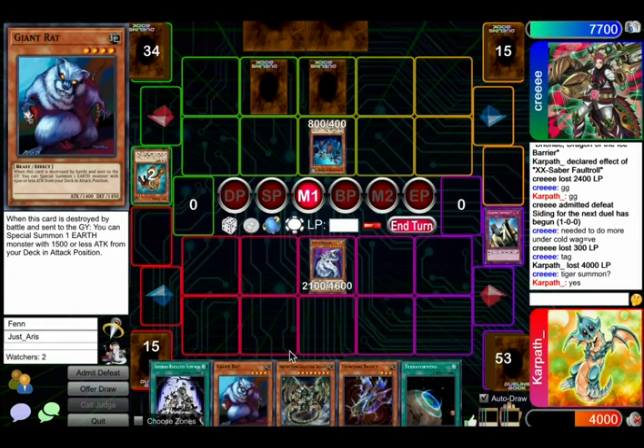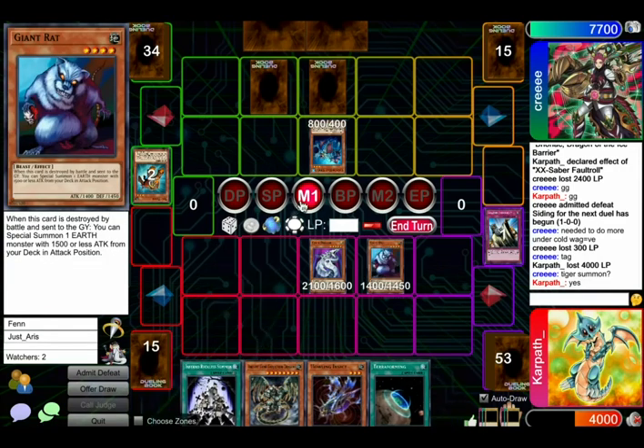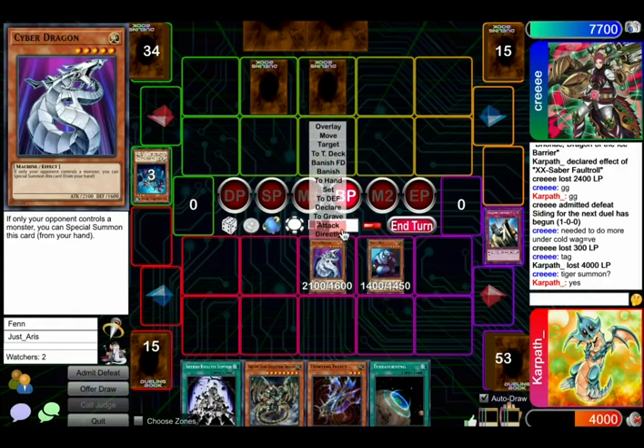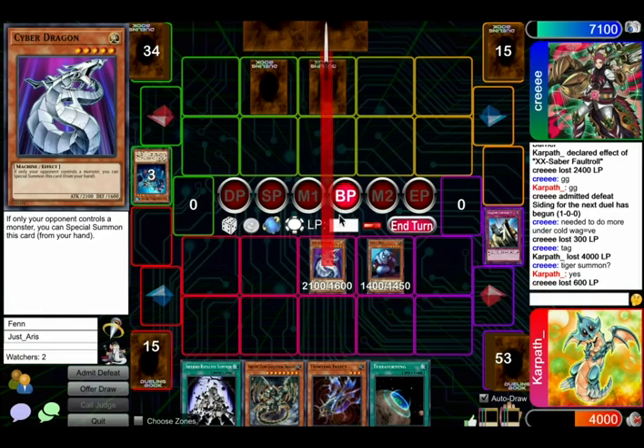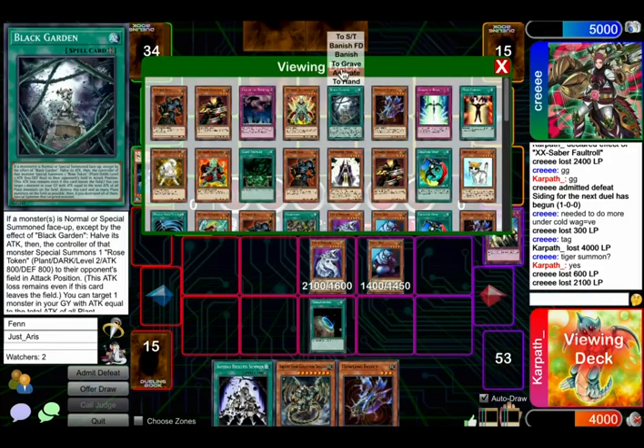I'm trying to think what we'd do if we do the Terraforming thing. I feel like it's better to just attack over first and then activate Garden in this situation. Sure. If we get owned by Mirror Force though, this would suck. That's fine. Let's attack with this in case of Shrink. We're not... we didn't come all this way to play around Mirror Force. Well, he didn't have it turn one — he used it. So it's like, what are the chances he top-decked exactly Mirror Force? There's only one. And we activate Garden.